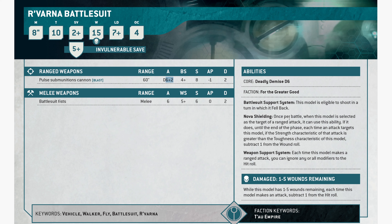Nova Shielding: once per battle, when this model is targeted by a ranged attack, until the end of the phase, each time an attack targets this model, if the strength of the attack is greater than its toughness, subtract 1 from the wound roll. On something that's toughness 10, that's pretty good — but once per battle, so not great. Weapon Support System: each time this model makes a ranged attack, you can ignore modifiers to the hit roll.